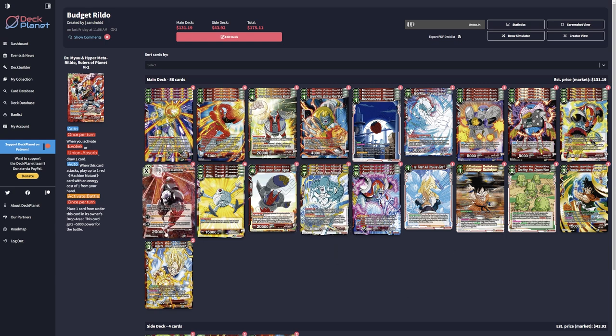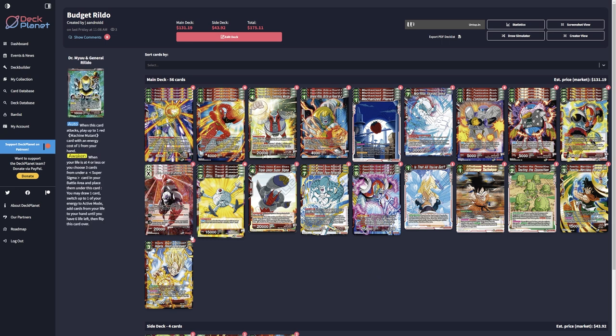Basically this deck is focused on building your super Sigma, building into the five-drop Rildo's, then the seven-drop Rildo's, and ending the game that way. The Jiren Unison does really well to mitigate a lot of different threats — it's good against blocker negates and against things that can't really interact with a unison. You're just swinging with a 20k double strike post-turn 3 every single turn. Basically Rildo swings and plays up to one red machine mutant with an energy cost of one from your hand.